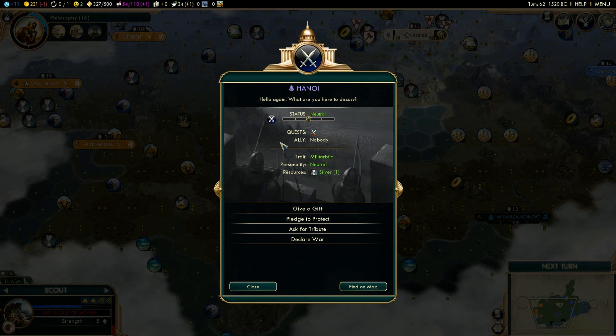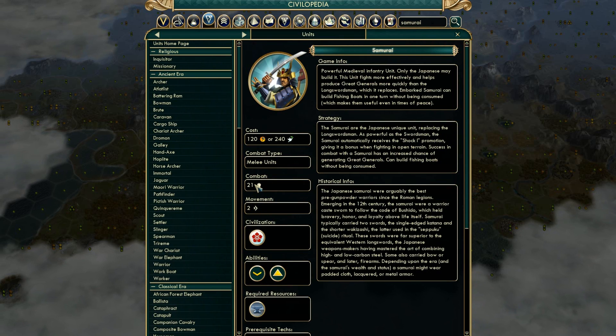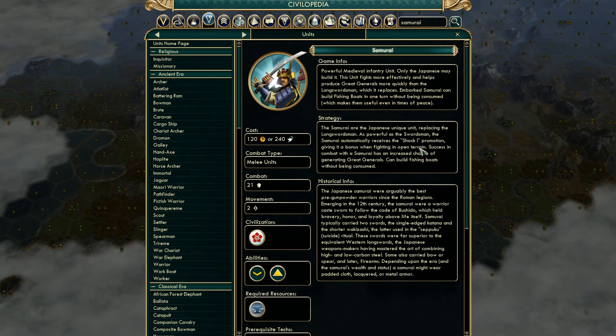We also have Hanoi down here — Hanoi will give us the samurai once we research steel. Samurai have 21 combat strength, they immediately gain the shock promotion, they require iron, and success in combat with samurai has an increased chance of generating great generals. They can also build a fish boat without being consumed — that part is not so useful to me — but the instant shock 1 promotion will be very beneficial.